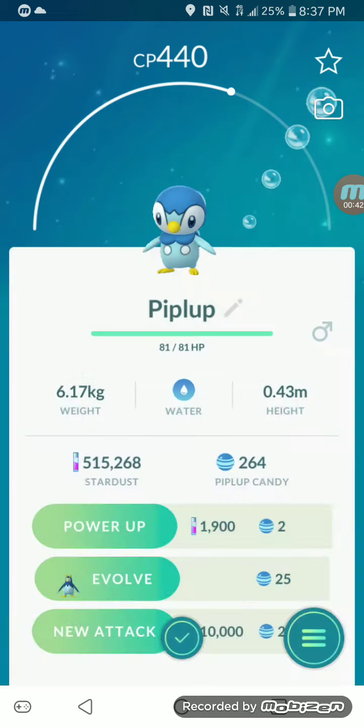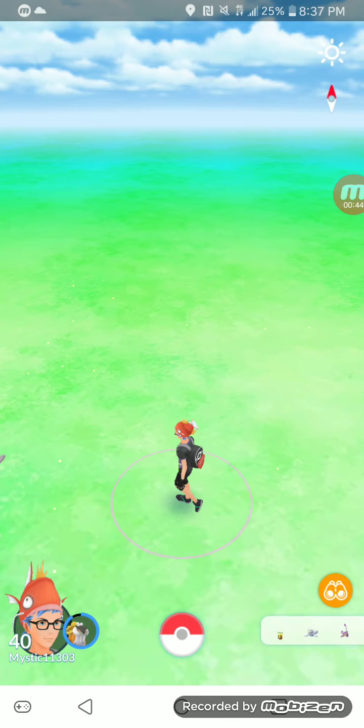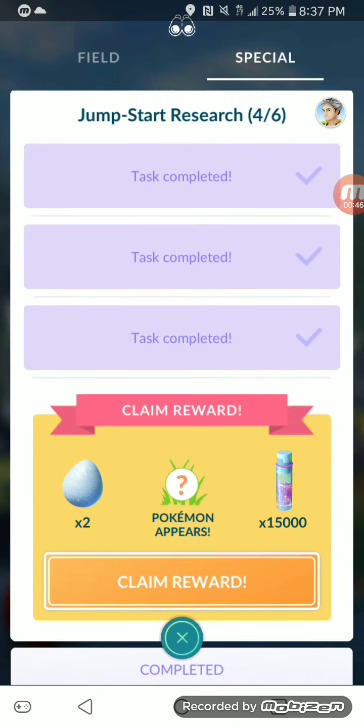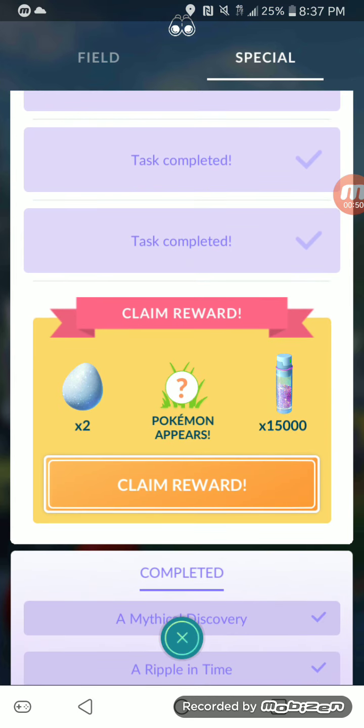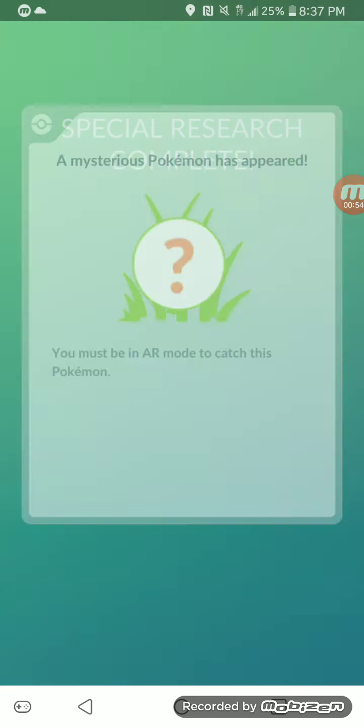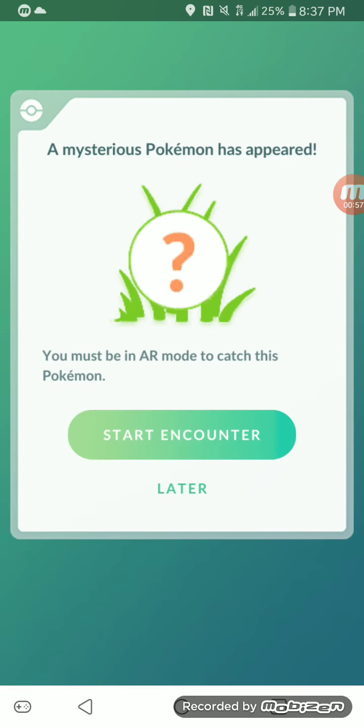We have Wonderful HP, so that's pretty good, I'll take it. Now we're going to claim this here — we have two Lucky Eggs, 15,000 Stardust, and a Pokemon appears. Two Lucky Eggs, 15,000 Dust, and a Mysterious Pokemon has appeared.